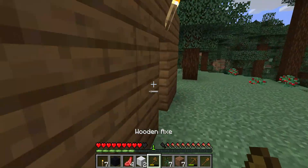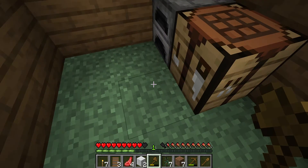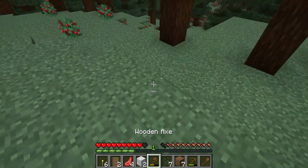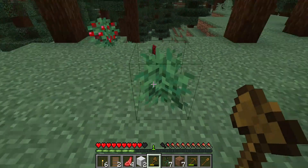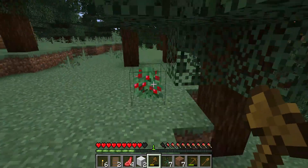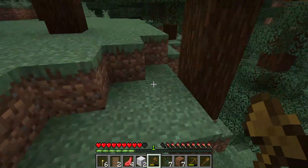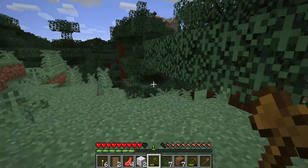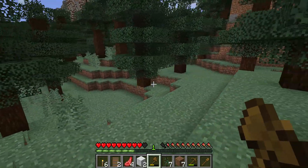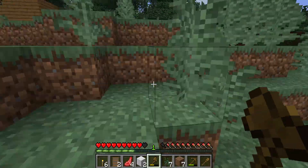I'll go ahead and make a door, might as well. That'll do the job. Let's go try to find some nourishment. There's a lot of pumpkins over there — that's nice, I don't know what I'll do with it but nice to have I guess. Be nice if there were some melons around here or some tall grass. We may have to journey for that. Oh, nevermind — I can bust these up and get seeds.